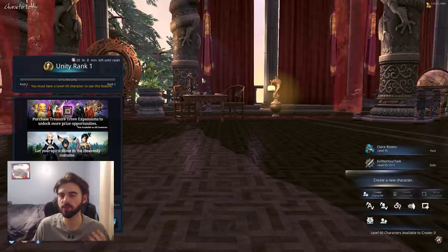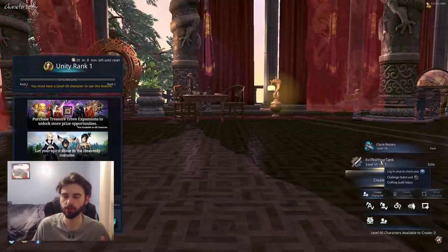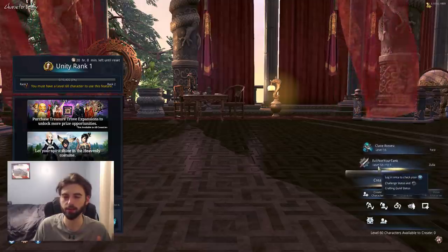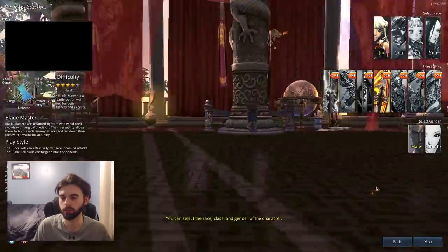So when you first load into Blade & Soul, this is the screen you're going to be looking at. There won't be two characters here — you'll only have two character slots available. I went to one of my alt accounts with very limited playtime just to show you. You'll see the create a new character option located on the right side of your screen, so go ahead and click create a new character.